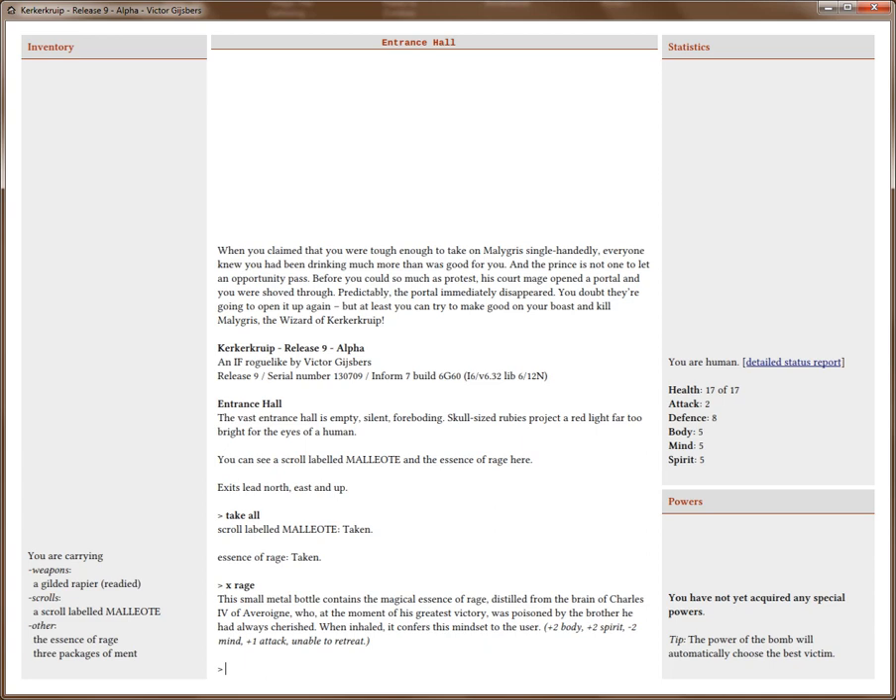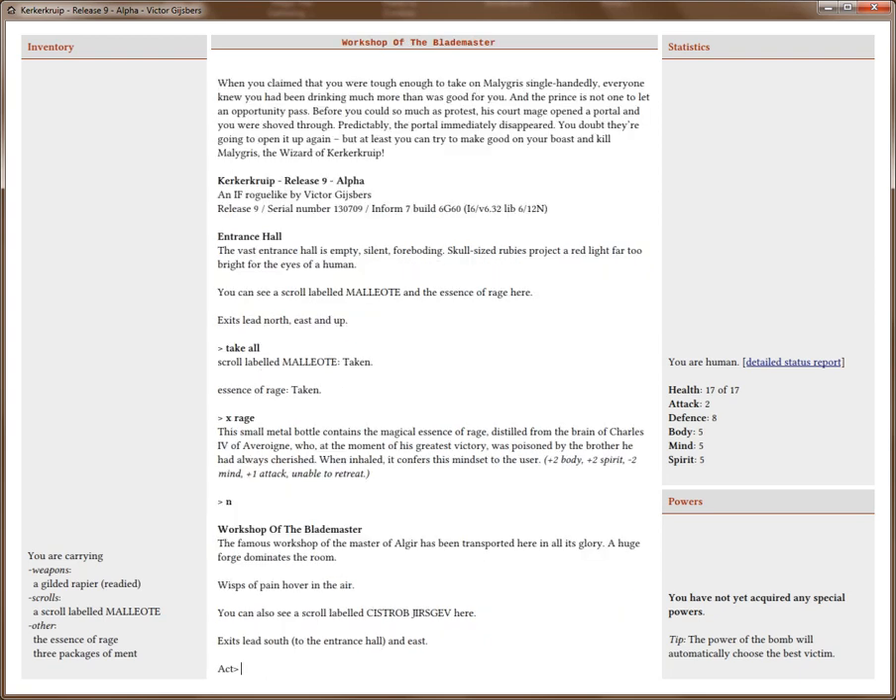There are three exits: north, east, and up. It really doesn't matter which I take first. We're going to explore the dungeon, find some monster we can take on. And if we find something we can't take on, we can always retreat. So let's go north, because it's the first one listed.